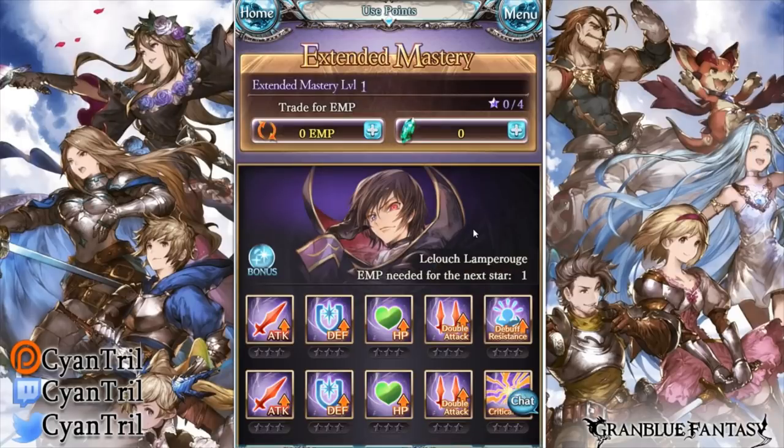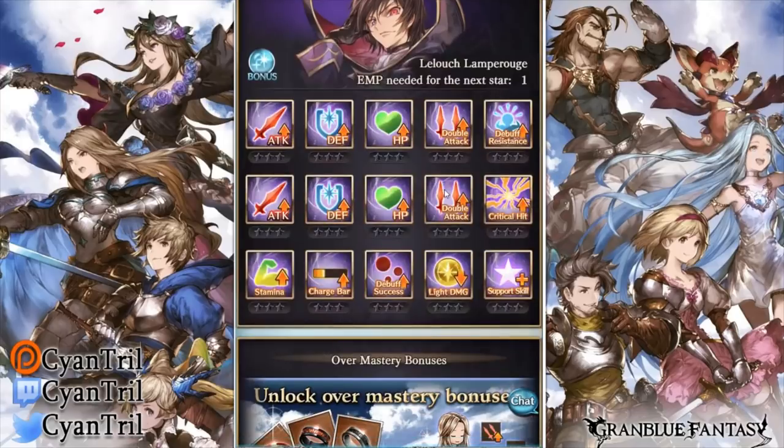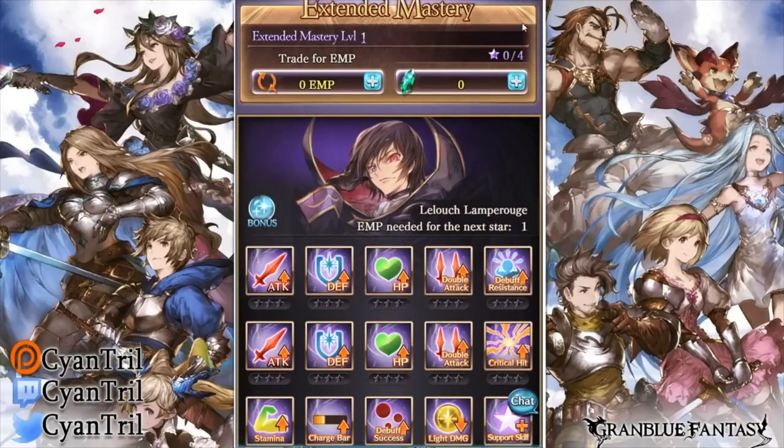Looking at his EMPs — his low charge bar gain is counteractable by his EMPs, but I feel, what's the point? If you're going to give him that EMP, why give him the low charge bar to begin with? It's kind of redundant — you just have to waste points. It's pretty much a character with 15/15/15 instead of 18/18/18.